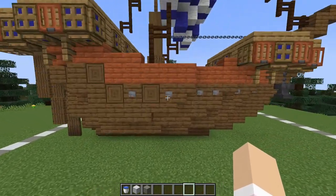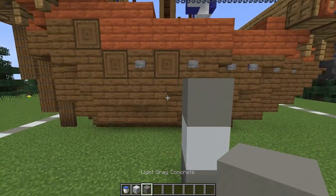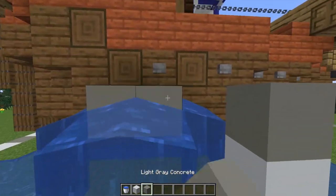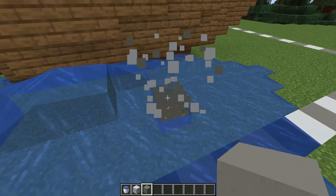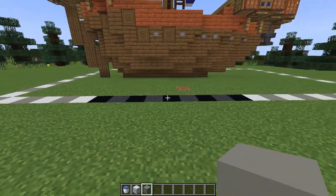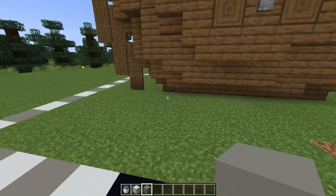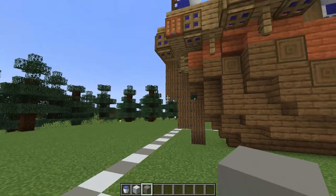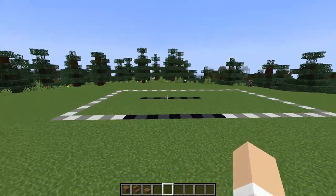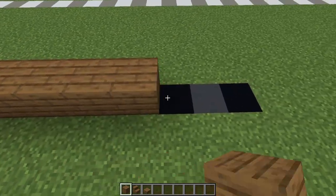When placing this in water you want to have it submerged three blocks into the water, so that the water sits at this level here. Keep in mind that the very base of the ship is a total of nine blocks long — this spruce section here — and it sits six blocks in from the back of the ship.